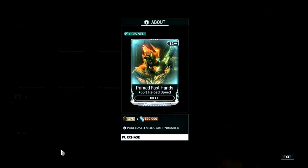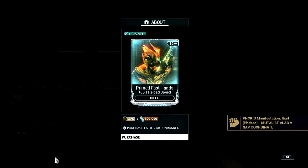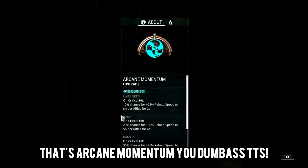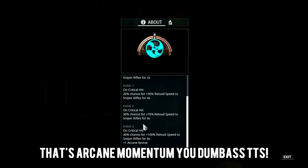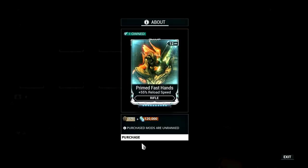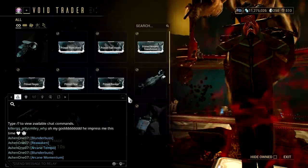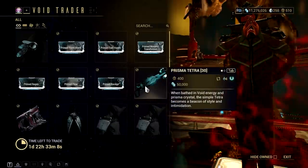In terms of Primed Fast Hands, I honestly don't incorporate this on any of my builds. I used it for snipers in Eidolon hunts back when the first Teralyst was released, but now there's an arcane called Arcane Tempo for snipers, so it's better to use that than spend mod capacity on this. Some say it's good for bows, but I don't see much difference. I prefer damage on my mod setup, so I suggest getting this only when you have extra resources.